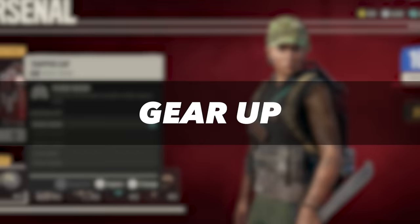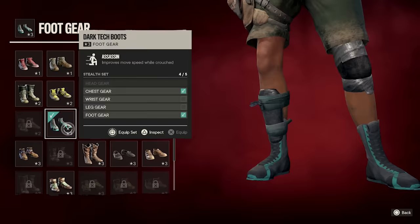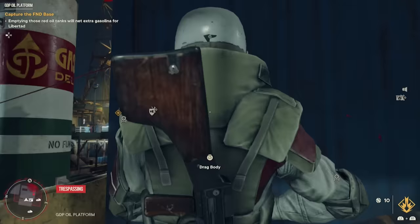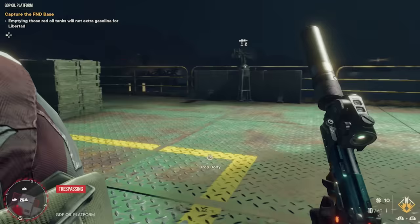Equipping the right gear is essential for stealth, and the single most helpful piece I've found are the Dark Tech Boots. These let you move just as fast while crouched as you do while standing, which basically lets you catch up to patrolling enemies from behind without making a sound, meaning you won't have to stay out in the open for quite as long. If you haven't already found the Dark Tech Boots, you can purchase them from the Banditos Barracks once you've upgraded it.